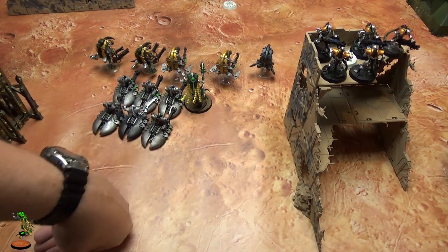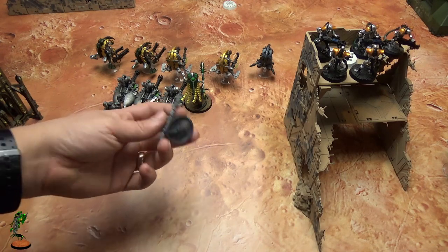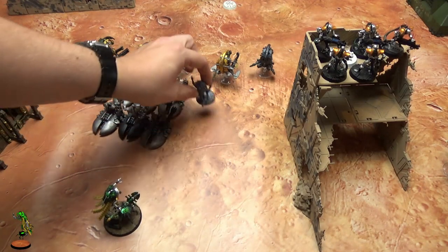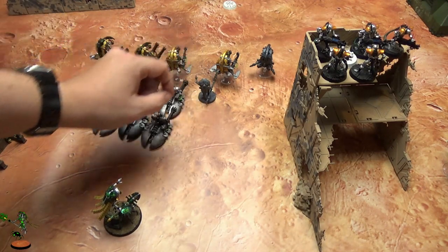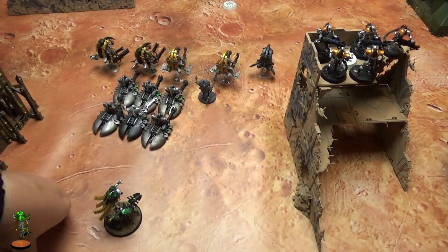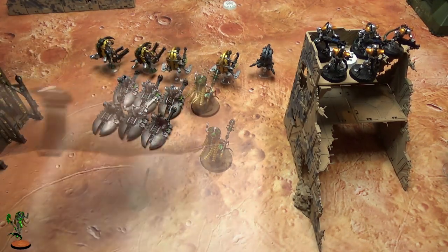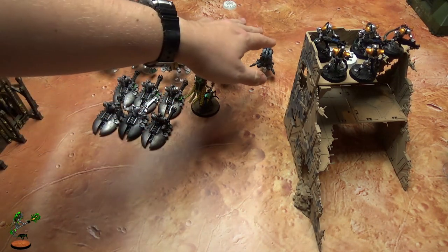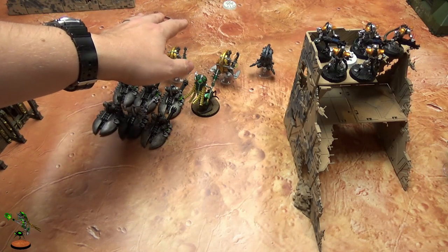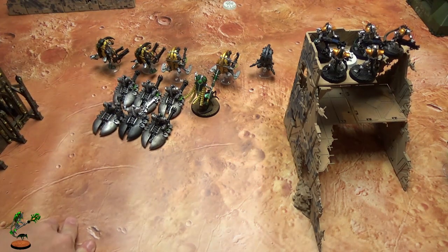Believe it or not the Destroyers are not that hard to kill, especially with those new baby knights and stuff that always get flat 3 damage. And another good tip: if you're using the Nephrekh dynasty, you don't need the Canoptek Cloak - you can just run the normal Cryptek. Give them the Chronometron so he basically has fly with a 6-inch automatic move and can give his 5+ invulnerable to the Tomb Blades.